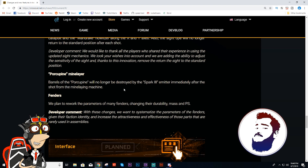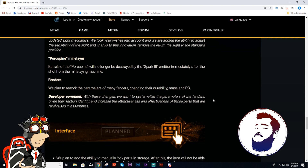Porcupine will no longer be destroyed by spark. The spark would destroy the barrel. As of the live server now, if someone starts sparking you with a porcupine, there's no way you can shoot — the spark will destroy the barrel immediately. Bring it back. Kill the porcs. Kill the porcs. Bring it back. Don't do this. No, please.